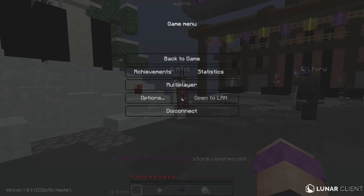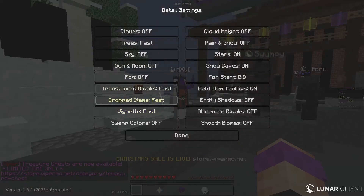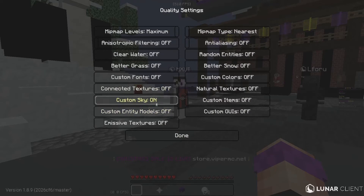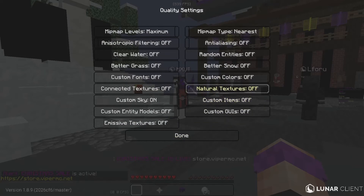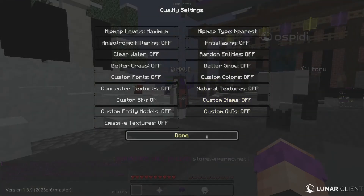You can still have a custom sky — if you're on Lunar Client and your render distance is on two, you can still see your custom sky. But if you have sky and sun/moon off, make sure you have custom sky on so you can actually see your sky. Animations — all off, and click particles twice until it says Decrease. Under Quality: clear water off, better grass off, custom fonts off, connected textures off, custom sky on, custom entity models off, emissive textures off, antialiasing off, random entities off, better snow off, custom colors off, natural textures, custom items, custom GUIs off.